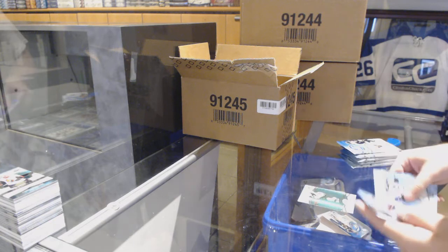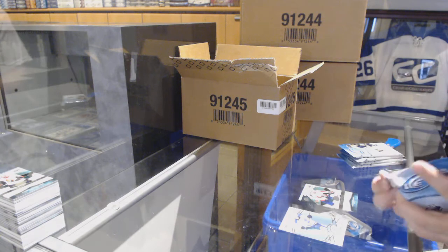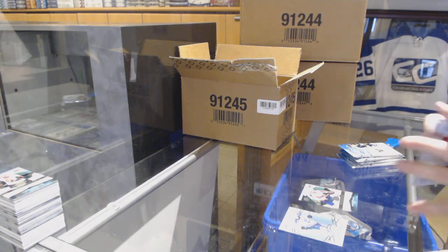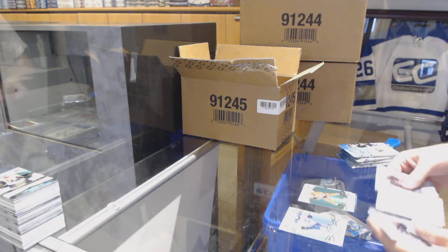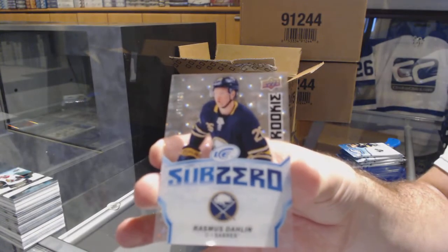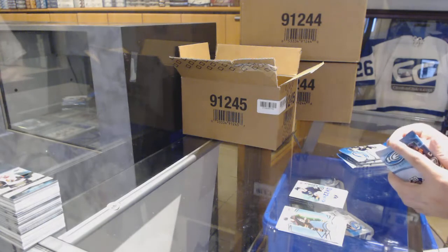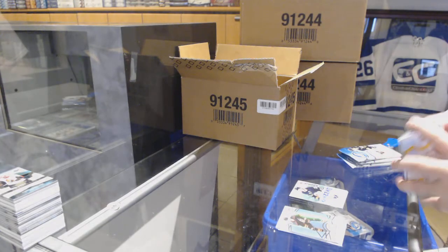Green of Eric Staal for the Minnesota Wild, $12.99 Ice Premieres of Jonas Siegenthaler for the Washington Capitals — Sebastian Aho for the Carolina Hurricanes. And a 9/99 Sub-Zero rookie of Darlene for the Buffalo Sabres. So Buffalo, Chicago, Boston have all been good ones.